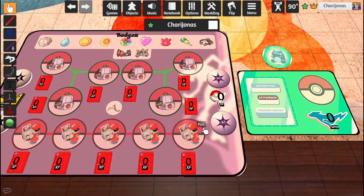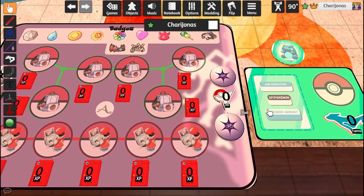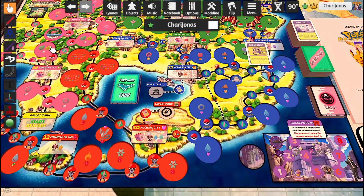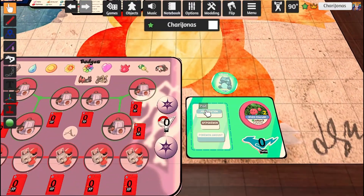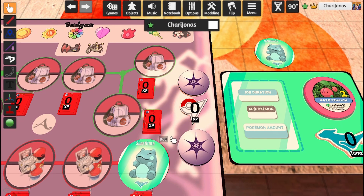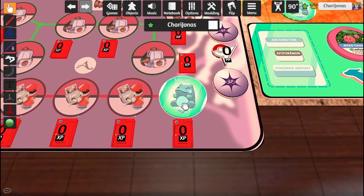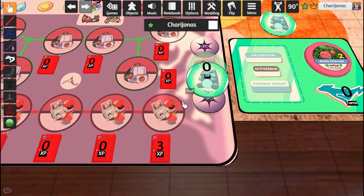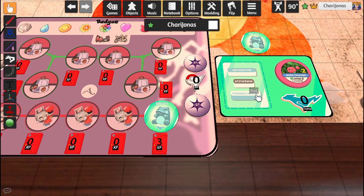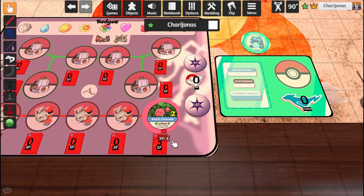In order to prevent that, all you need to do is, once you send a Pokémon to the Pokéjob — let's say I just sent Kirubi — come here and place a Substitute card where Kirubi was. So let's say Kirubi had like 3 experience points, so I'm going to place the Substitute Chip right here. And once the Pokéjob is done, I'm gonna return the Substitute Chip and bring back Kirubi, of course with its experience points it got from the Pokéjob.